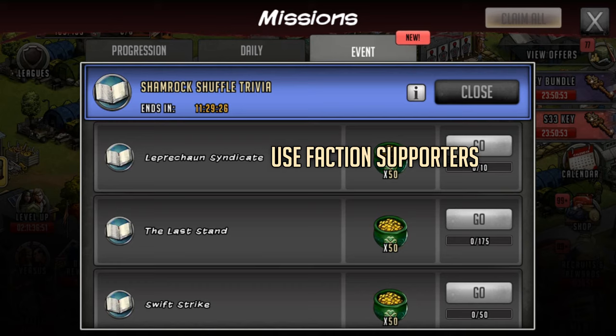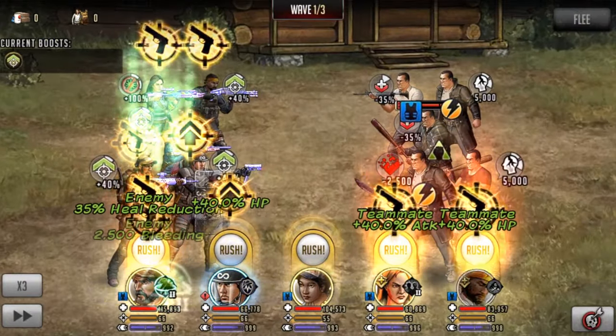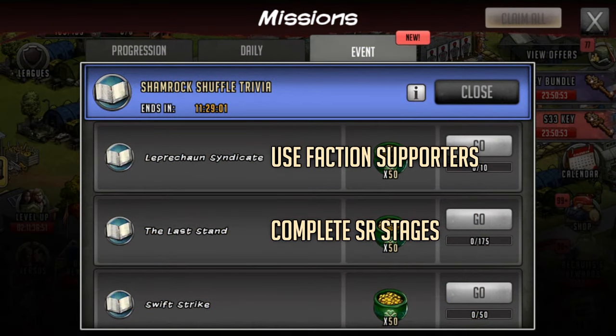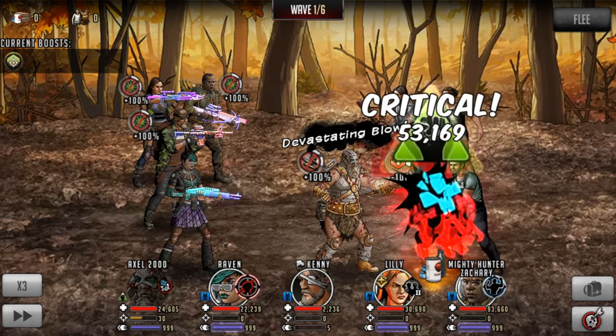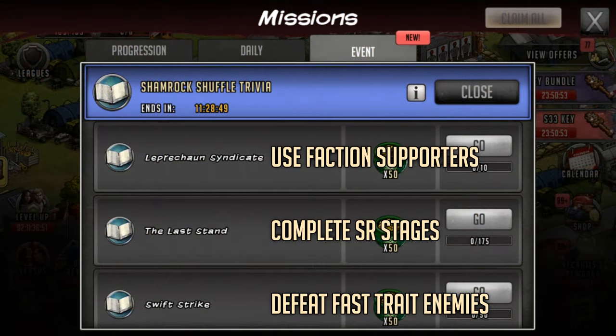The next one is called The Last Stand. You have to complete 175 survival road stages — as you can see, 0 out of 175 here. You can't do this on the daily; you would have had to do this via the tournament. There is a tournament ongoing right now, so most people would have done this if they're just playing the tournament SR. The next one is called Swift Strike — you have to take down fast trait enemies. This can happen on any of the stages you're running, as well as SR and maybe even raids. You only have to do 50 so it isn't too crazy.